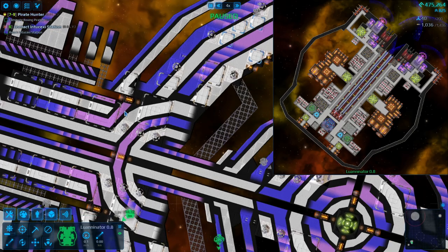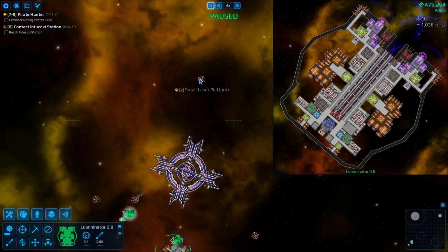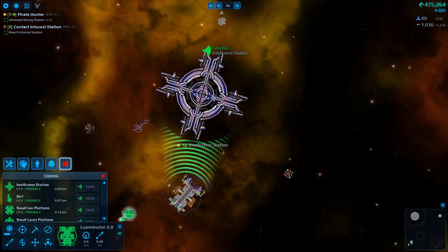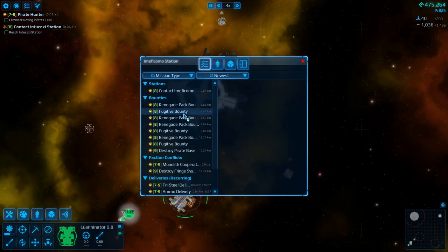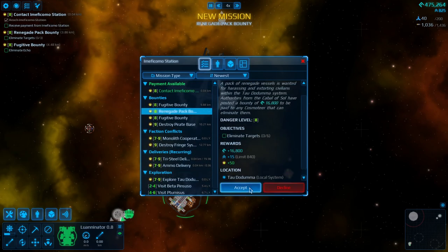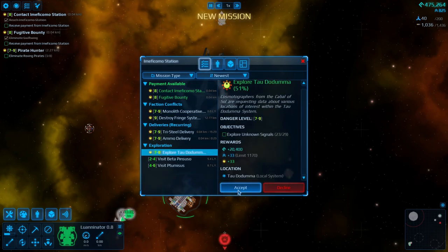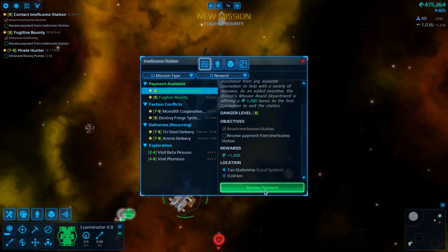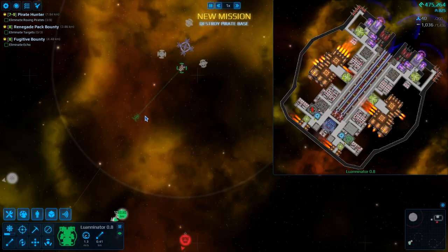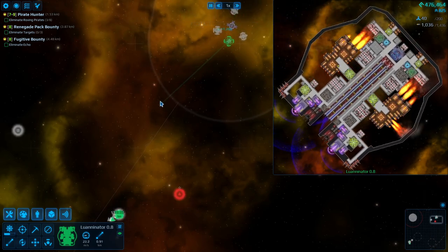Still with only small platforms defending it — why are these not level 6 platforms? I don't understand. I will accept all of the bounties, and I will also accept exploring the signals. We already have a few more complete. And then we have a pirate — so let's try. Let's see what a Railgun can do.